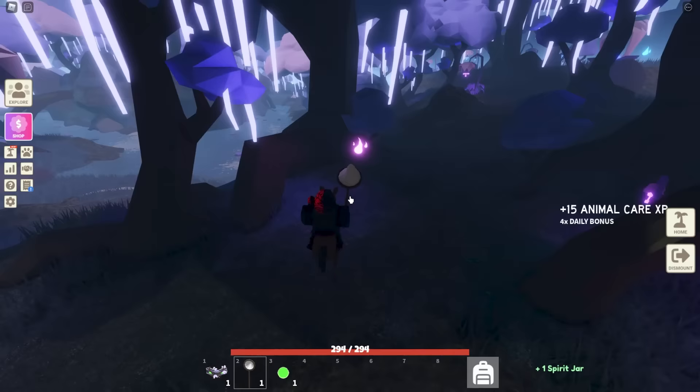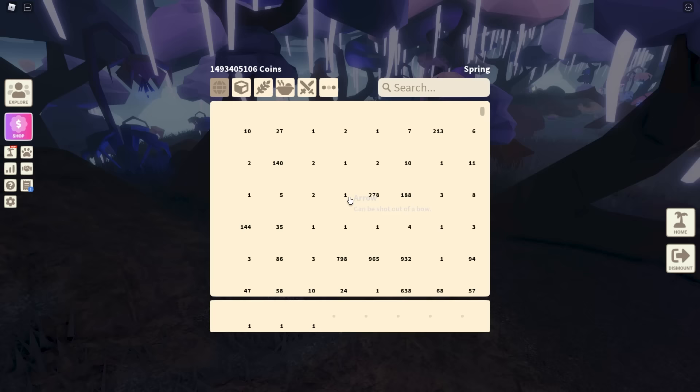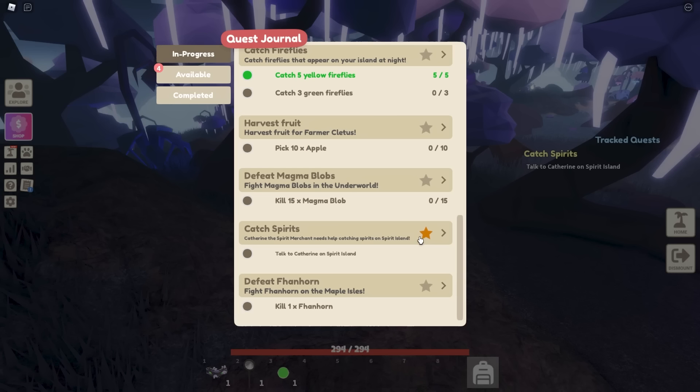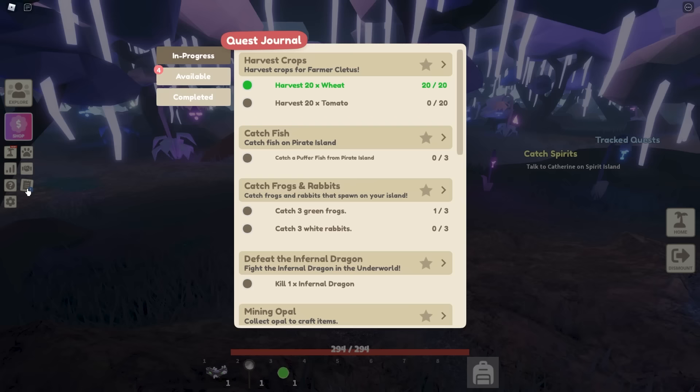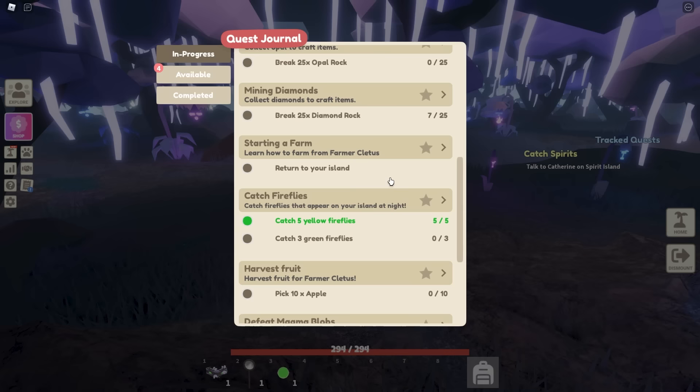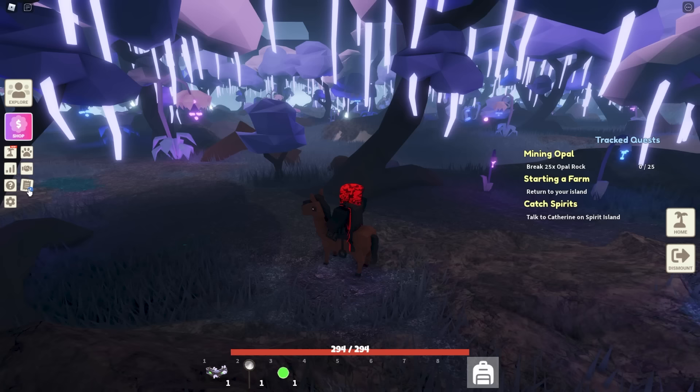Don't go after the pink ones yet — complete the first task of the spirit quest first. As part of this last update, they added a really cool star favoriting system. You can go through the quest log and favorite any quest you want to do, and they'll show up on the right side so you can track your quests while going around without having to keep going back into that menu.